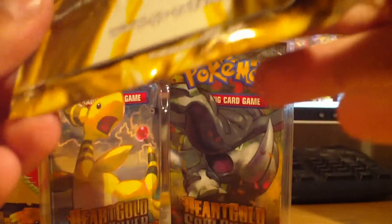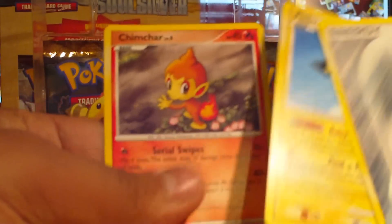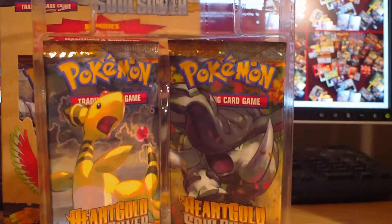I think I might have completed this set now. So: Metal Energy, a P2 which is an uncommon, and a Chimcha. And this one here — Grass Energy, Beniri, and another Chimcha. Cool. Let's go on to the real stuff.